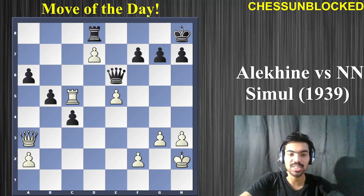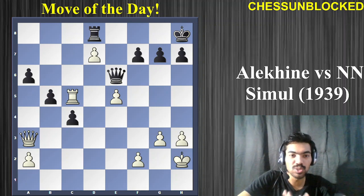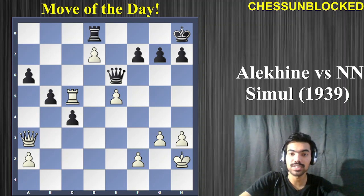Hello just friends, I'm back with the favorite section of your game — this is the Move of the Day. In this segment we look at the most spectacular move played in a particular game. This was a game played by the fourth world champion, Alexander Alekhine, against an unknown player.